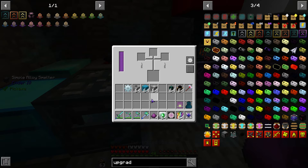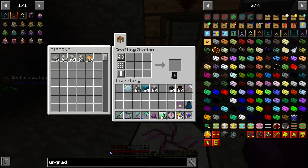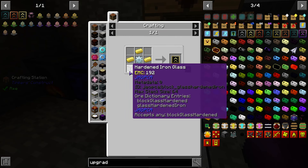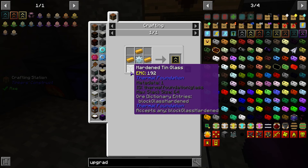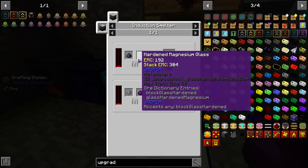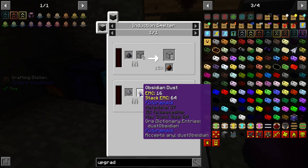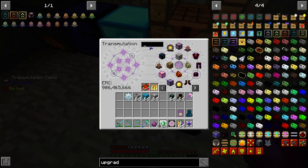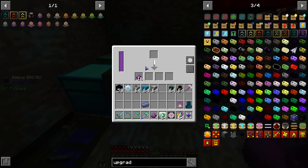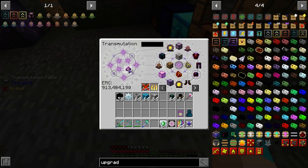Sorry your internet died. Hardened glass is pretty much any dust with the pulverized — lead dust. Okay, that works. I could have done just the one, right? But you know me — let it run. Got that.